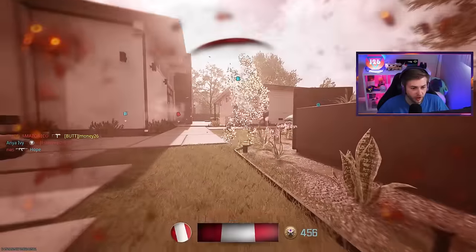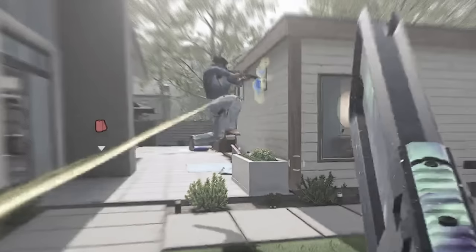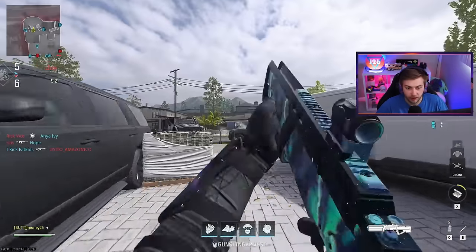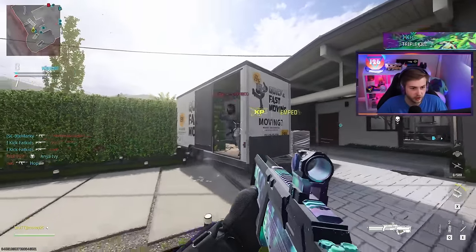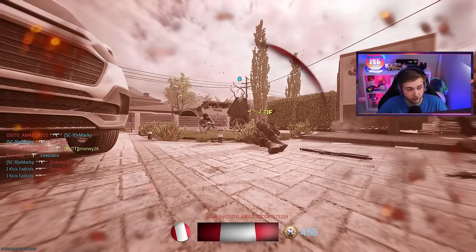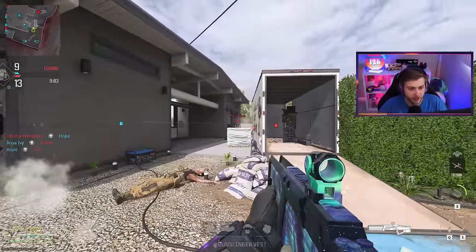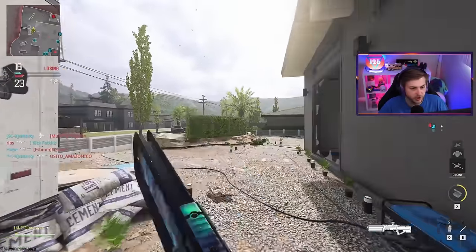That guy just shot me sideways — he had one of those sideways muzzles on because he was not even looking at me. But this challenge is either way harder than I think it is, or it doesn't even work. We're gonna find out. Let's just try to EMP somebody. I got a hit marker and a notification that I EMPed him and it worked — okay, so this is gonna be way easier than I thought.